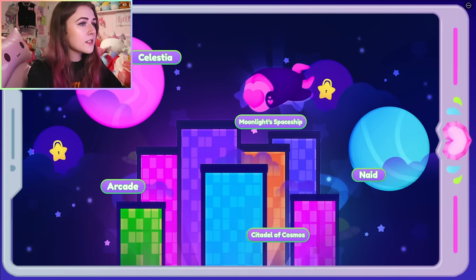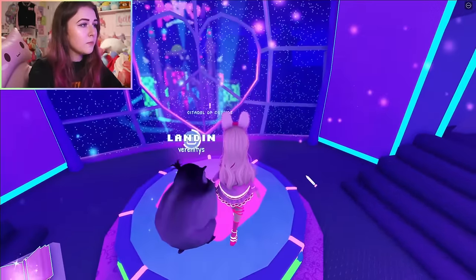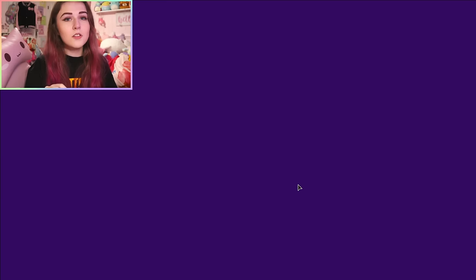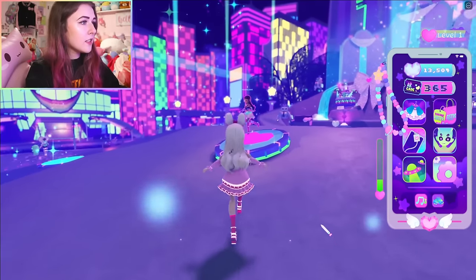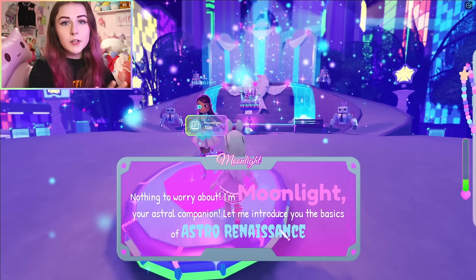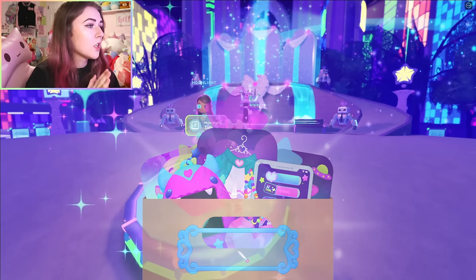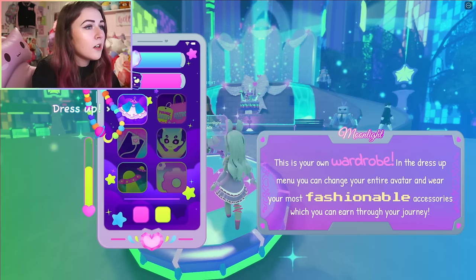There are a few areas that are locked, but I'll explain why in a second. You need to go to the Citadel of Cosmos first — this is like the main area where you can basically start and learn everything for the game. Ignore everything on the map right now, just go to Citadel of Cosmos. Once you load in, turn around and talk to Moonlight right here. Moonlight is kind of like your tour guide. If you press 'I'm lost' she can give you basically the whole tutorial.